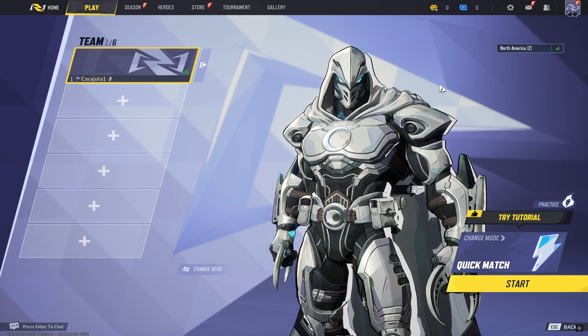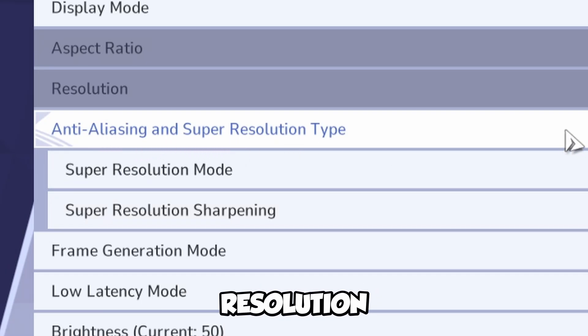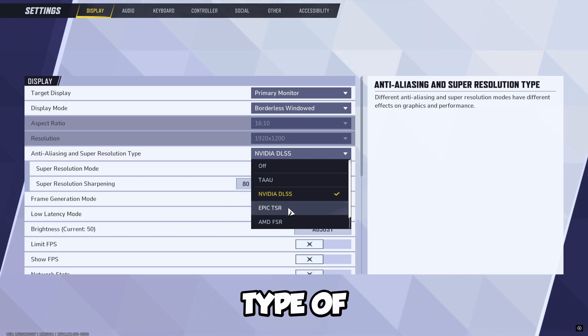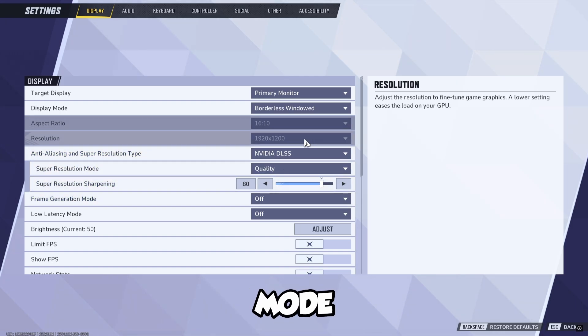To begin fixing lag and getting an FPS boost, we're going to go up to the settings right here, click on settings, and then you're going to want to go to the anti-aliasing and super resolution type. I have an NVIDIA, so you're going to select this on NVIDIA mode — it depends on what type of graphics card you have. If you're experiencing lag with NVIDIA, you're going to want to turn down your super resolution sharpening to a lower mode.